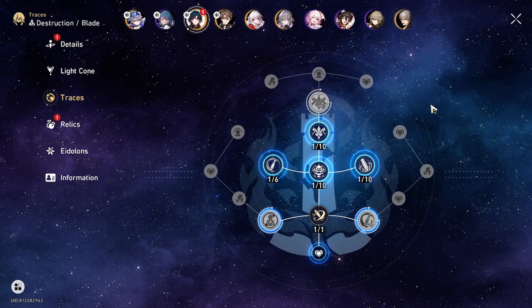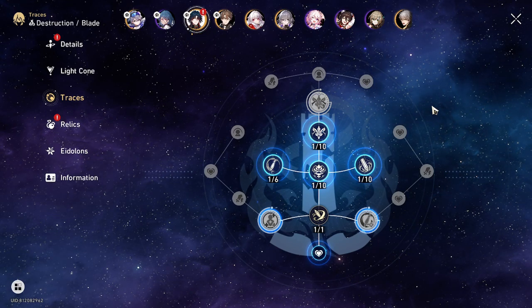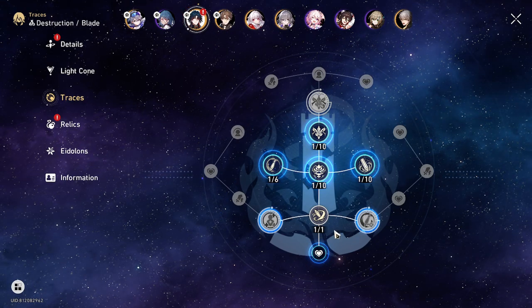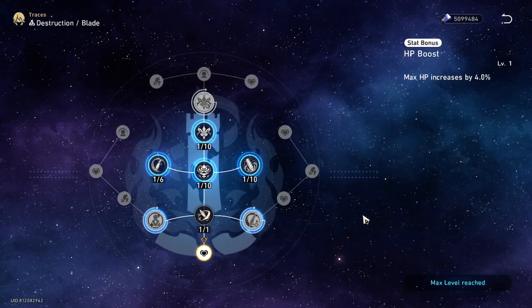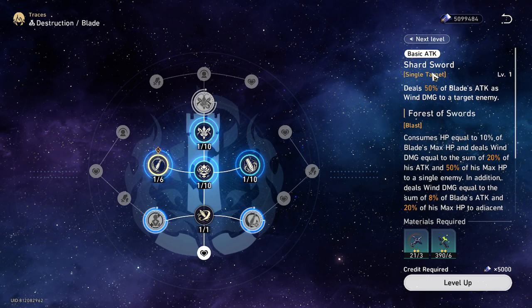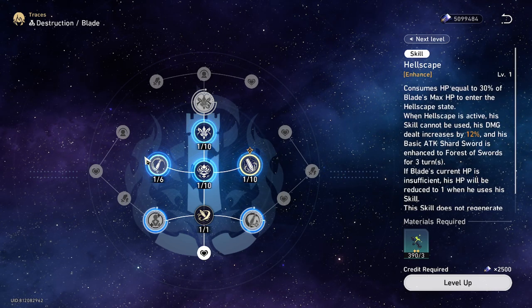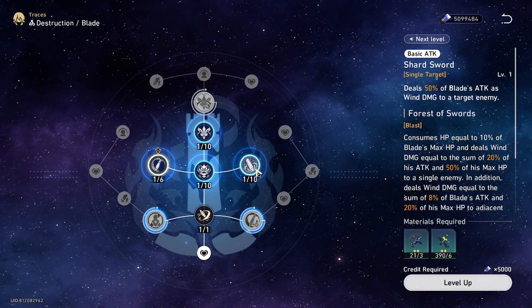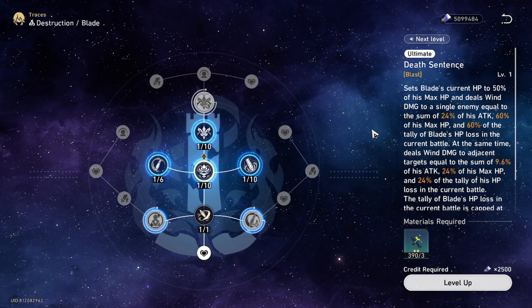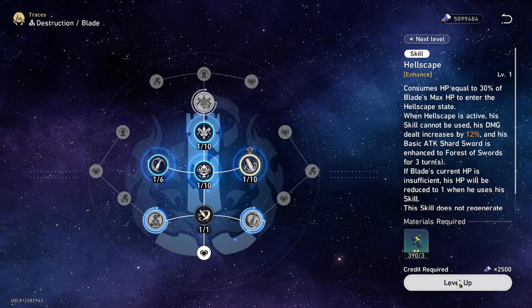Before going to farm Ascended Debris, I need to increase his talent levels, because Blade is going to be my main DPS. As I said in the previous video, I don't have any other good DPS — Welt is good and Clara is also good, but Blade is better. When leveling up his talents, an important thing to notice: this is his skill and this is his normal attack. You have to increase his basic attack level as well, because it increases the damage of the Forest of Swords, which is your normal attack after you use his skill. So it's important to level up both his skill and his normal attack, and also his talent and his ultimate. I recommend leveling up his skill and his normal attack first.